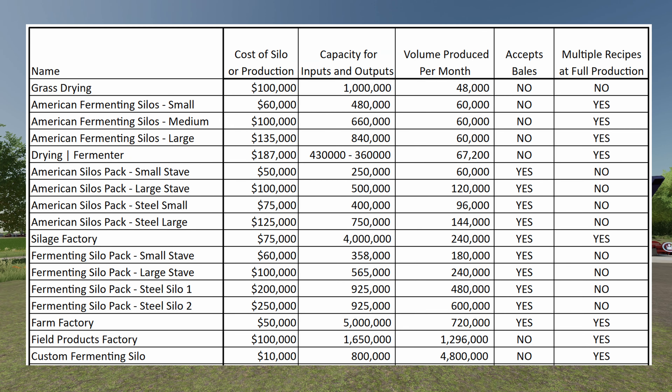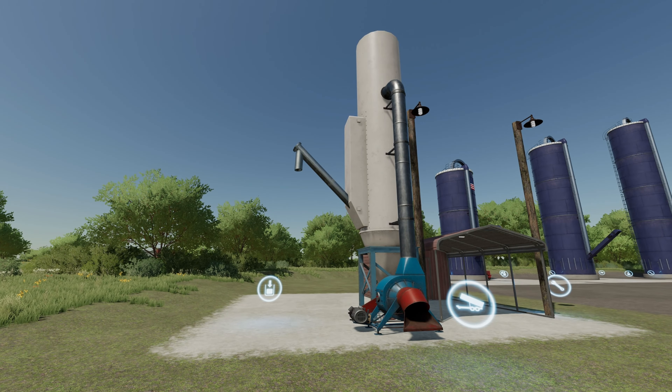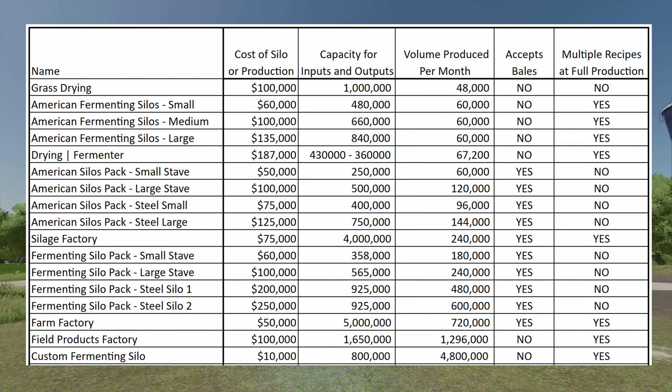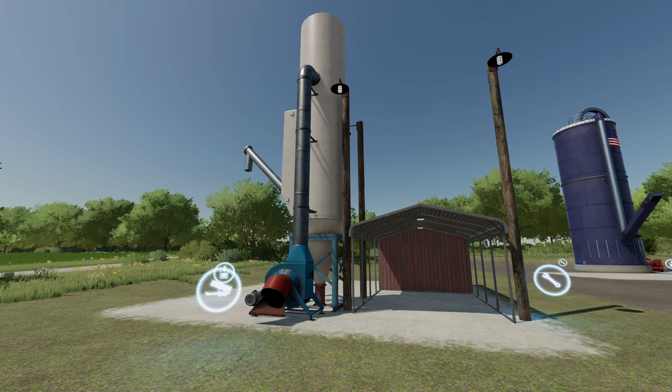Coming in as the cheapest mod to place is the Custom Fermenting Silo at only $10,000. Don't let that price fool you though — capacity for inputs and outputs is 800,000 liters. Volume produced per month: 4.8 million — yes, million. That's almost four times the amount of the Field Products Factory. It does not accept bales, but it does allow multiple recipes to be run at full production.